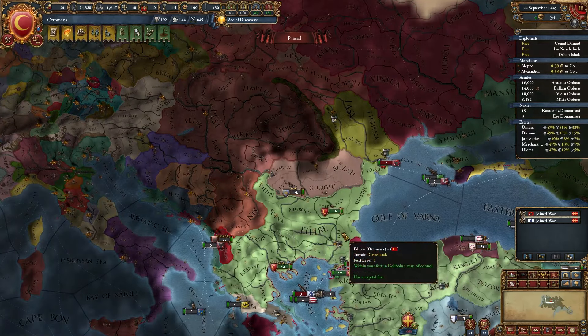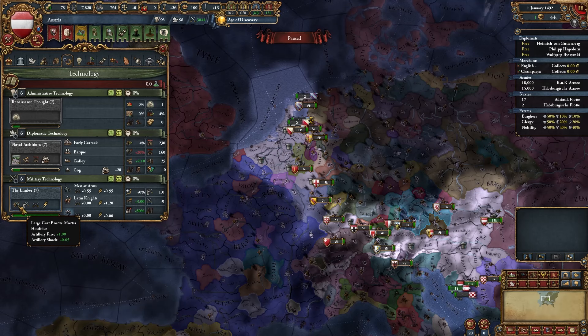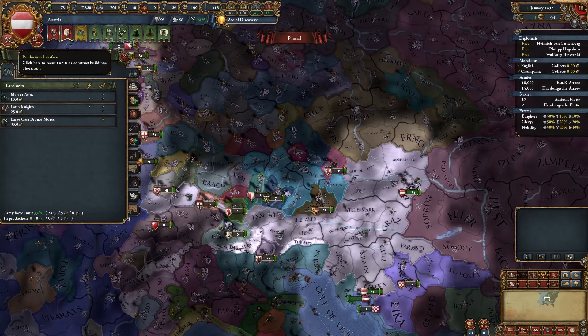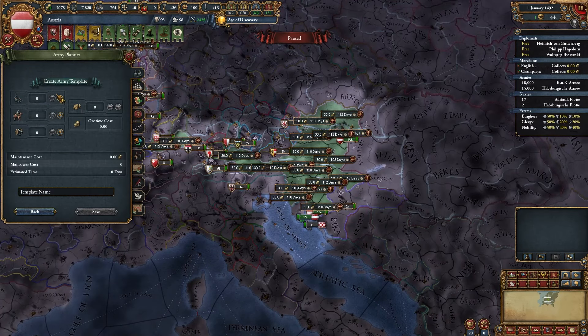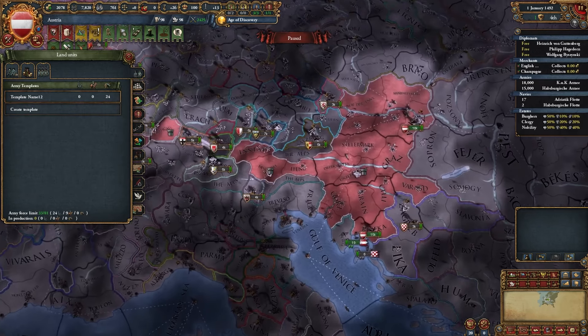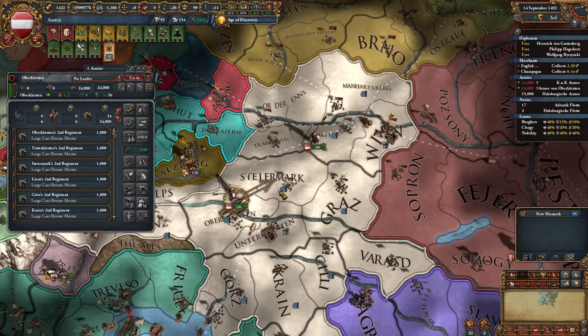Now let's move on to mid to late game warfare. At 7th military technology you get artillery — it's a very cool thing. Ideally, if you're really rich, as soon as artillery appears you should create the same amount as your combat width. Our combat width is around 24, so ideally I should create 24 artillery. Of course you can build less — it's not strictly required but it would be quite strong. Here we have the same amount of artillery and infantry — let's unite them and test it out.